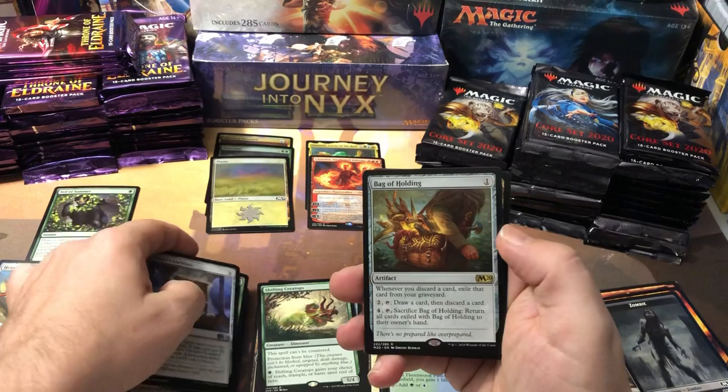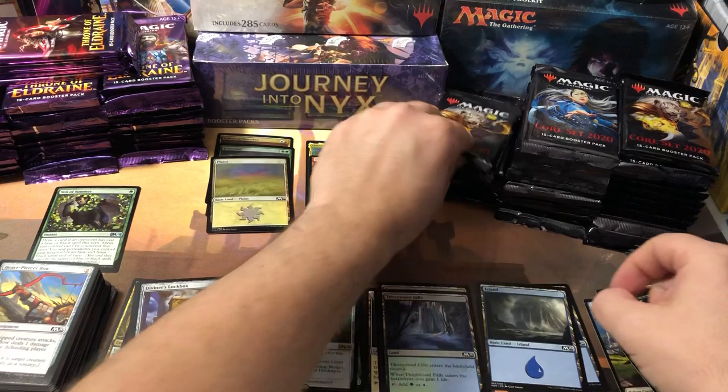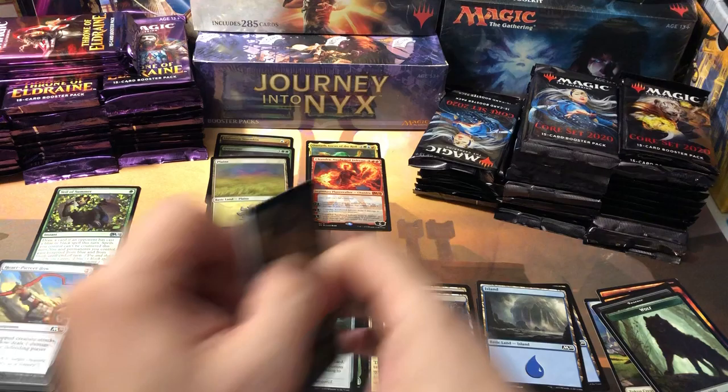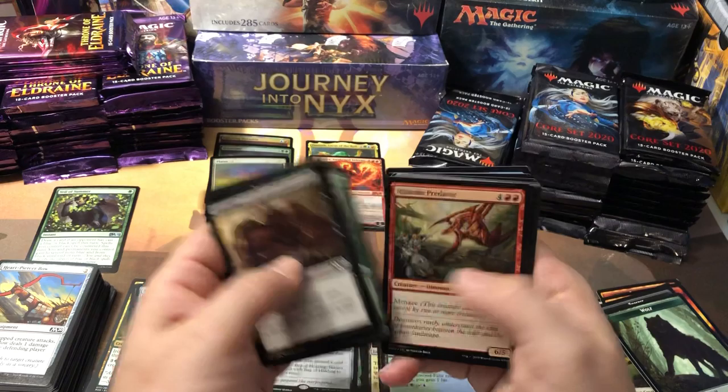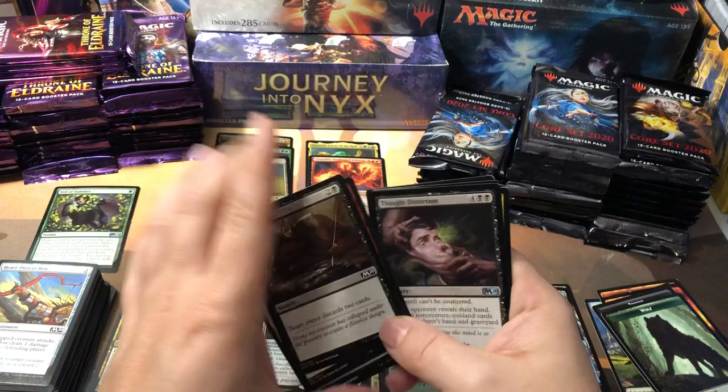Bag of Holding — gotta have your Bag of Holding. I was never big on core sets really too much, even though I started with the release of Revised, which was arguably a really good core set. I liked Revised when it came out. I was really disappointed with Fourth Edition — I thought that was kind of the start of the downfall of the core sets.